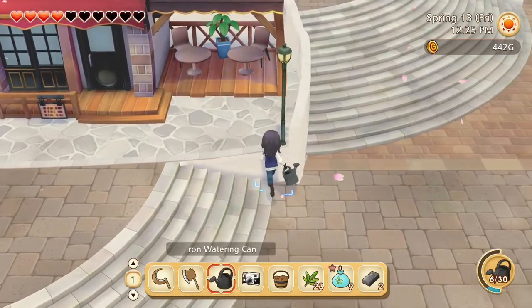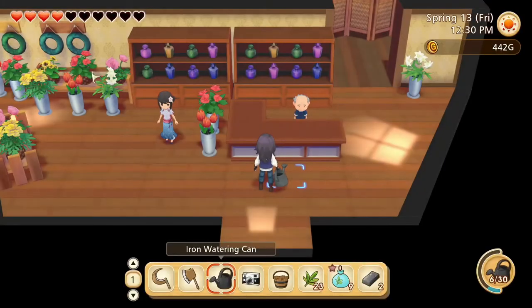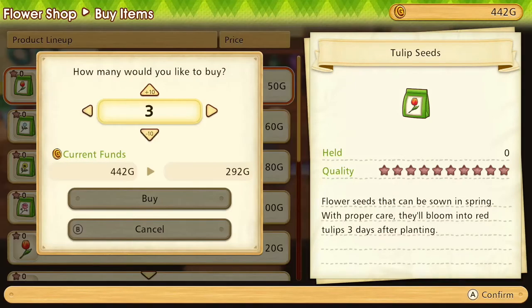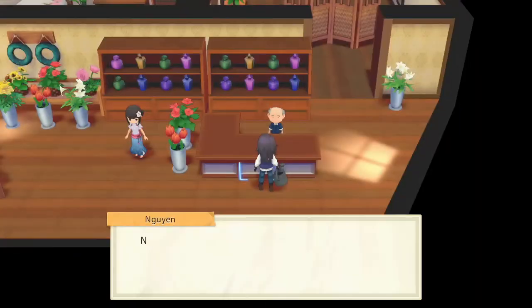Let's grow some flowers instead. What's the cheapest flower seed? Tulip. We can only afford 8 though, so I guess we'll buy the 8.